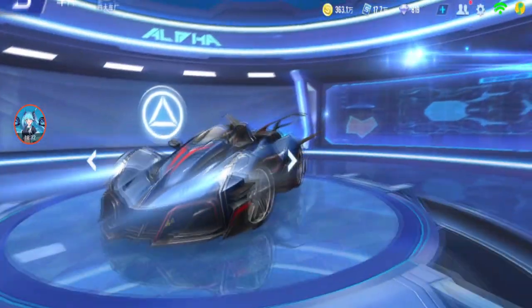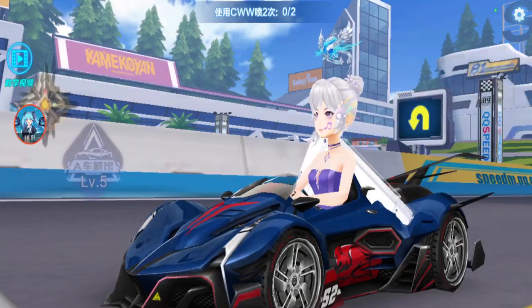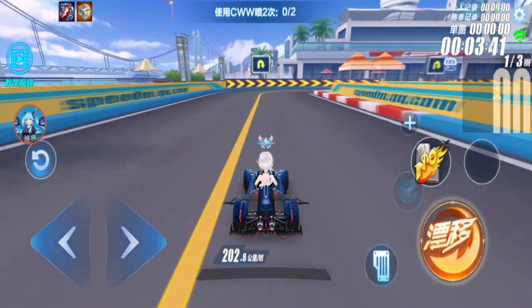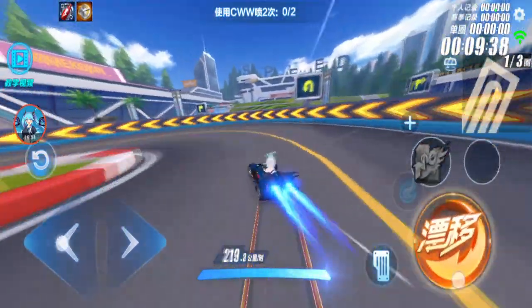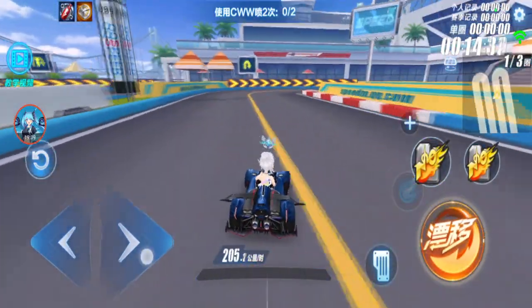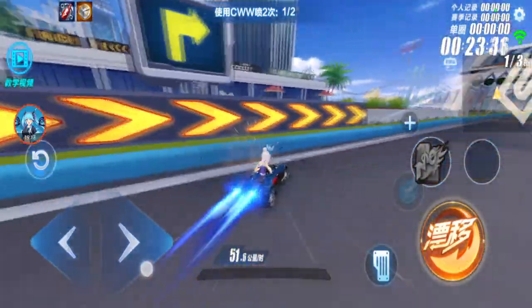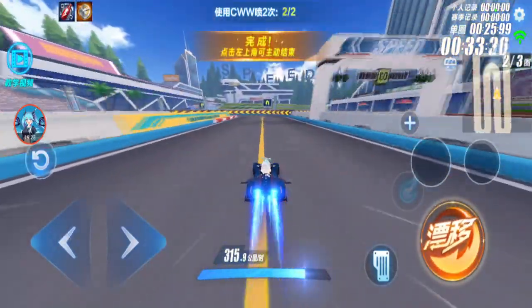Blue Shadow has infinity chip, everything modded in — modding is right. Normal speed: 202.8. Double boost: 247.2. CWW: 311.5. WCW: 293.7. WCW: 315.9.